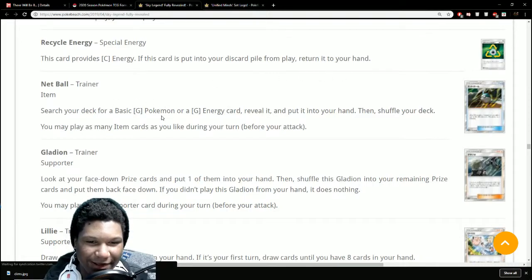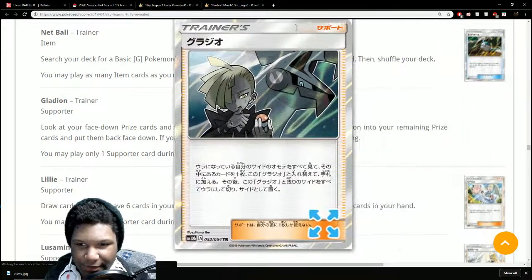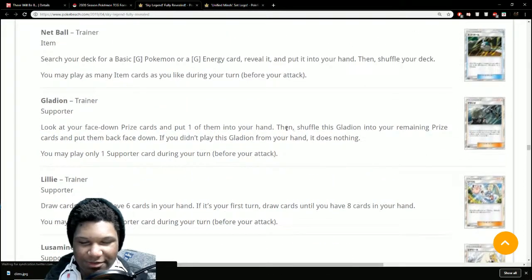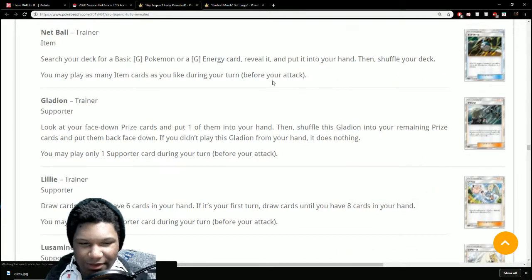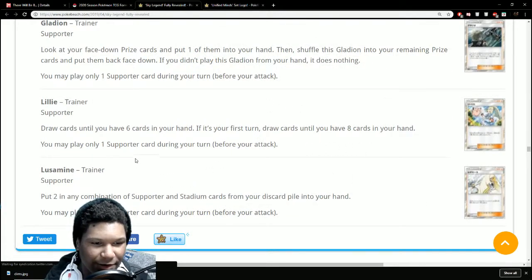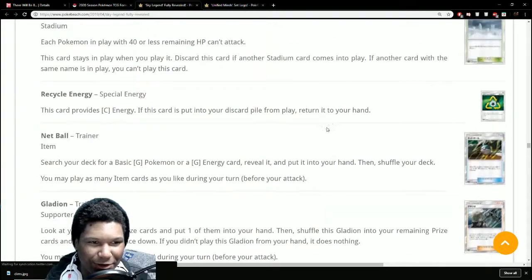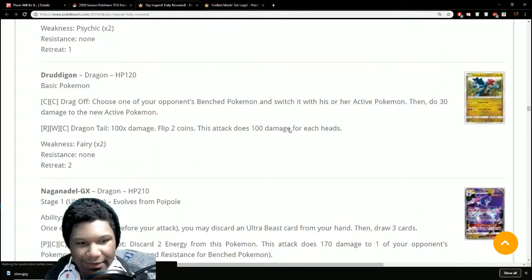We've got Gladion getting a reprint — look at him, so emo but he loves his Silvally. Lillie gets a reprint too — so cute. And Lusamine gets a reprint as well. That's pretty much it for the Sky Legend set content.